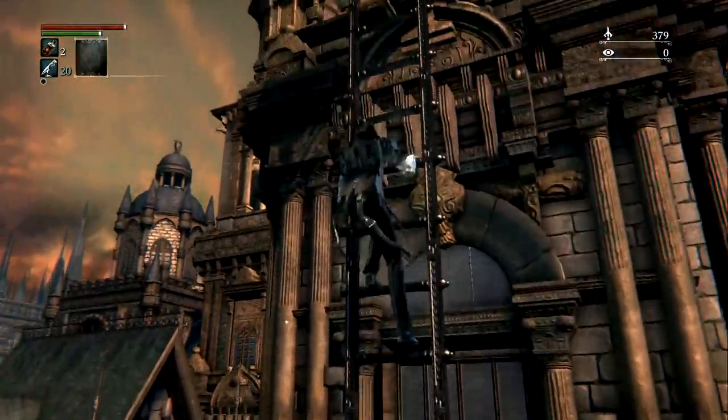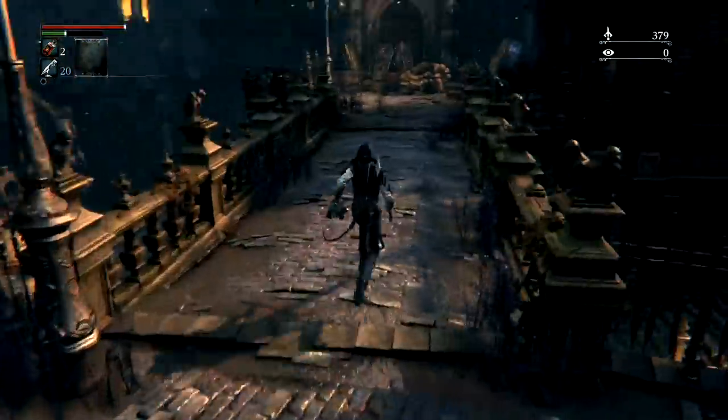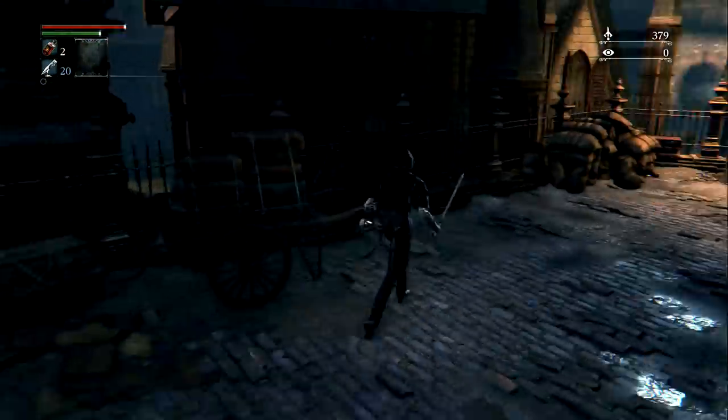Follow this path running past the enemies to quickly get to the first boss. This will allow you to then talk to the Doll in Hunter's Dream to level up and acquire the summoning items to be able to co-op.